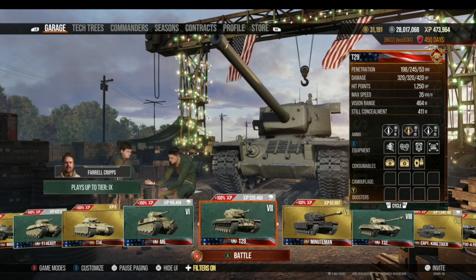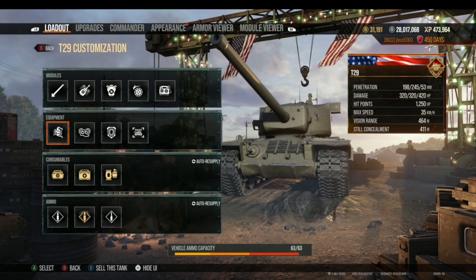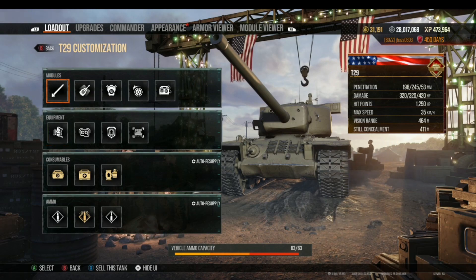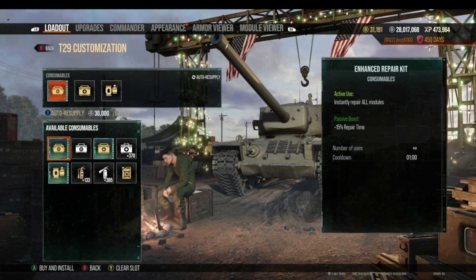We'll get into the World War II main garage screen and pick a tank. I happen to have the P29 selected so we'll go with that one. We're going to scroll down from the top of the customization screen to consumables, and you'll have three slots for consumables.